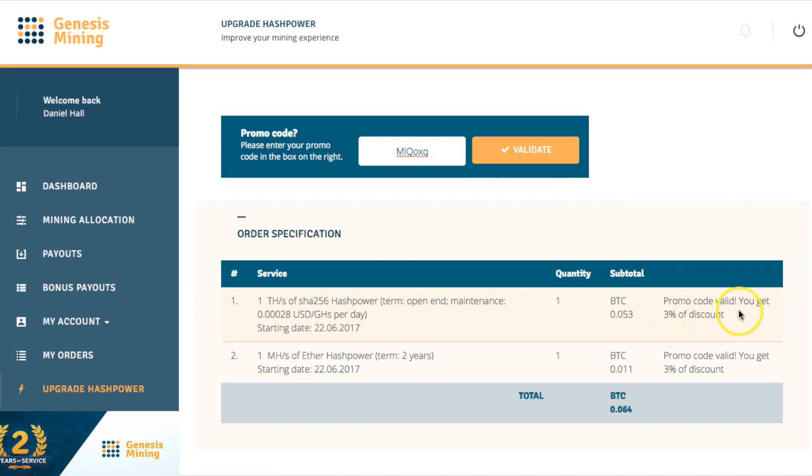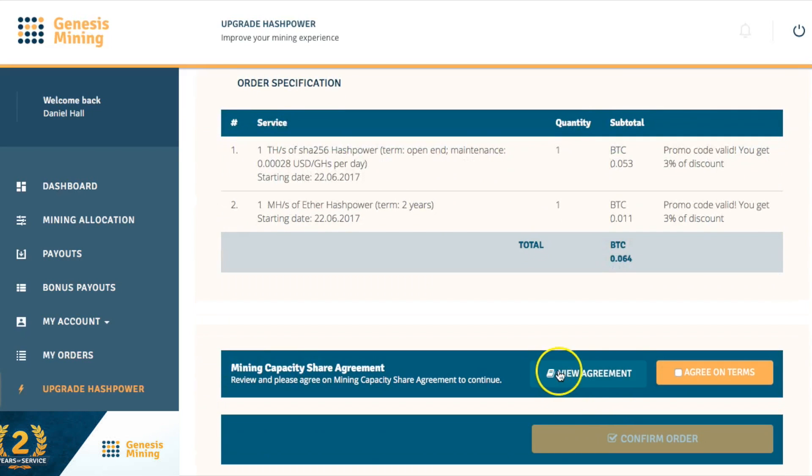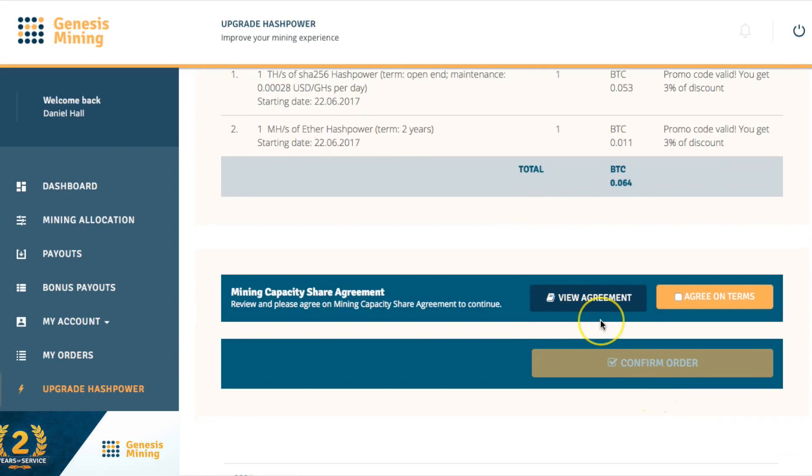Type in the promo code — the promo code is valid, you get 3% off. I already know what the contract says; if you don't, go ahead and click it, it'll pop up so you can read through it, then click agree on terms.